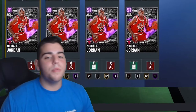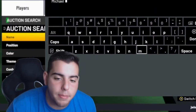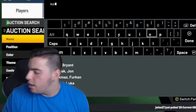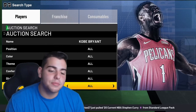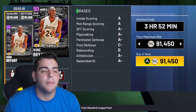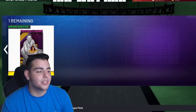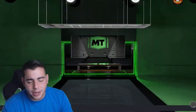What's good YouTube? It's your boy BUGS back on another NBA 2K21 My Team video. Today we are going to go over the new George Mikan — not even new, but the domination reward George Mikan. And yes, we did just get him. Moment of truth — we finished All-Time Domination.